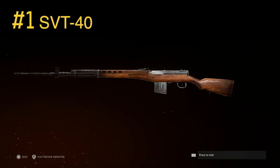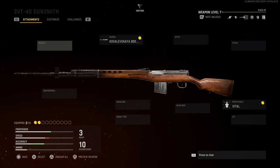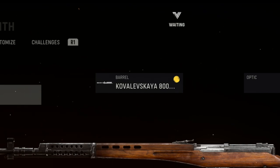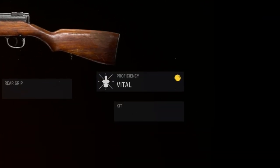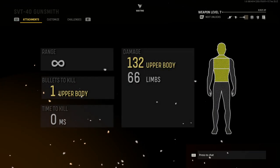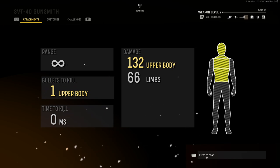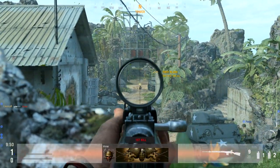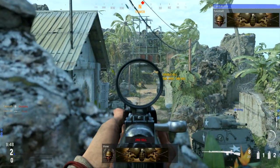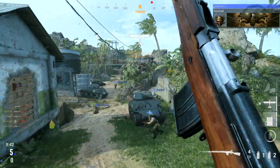Finally, coming in at number 1 is the SVT-40 Marksman Rifle. We'll use the Kovalevskaya 800mm barrel to boost body damage and vital damage by 15.8%, and the Vital Proficiency for an increased one-shot kill zone. Using these attachments will give us a one-shot kill to the entire upper body out to an unlimited range. With Marksman rifle handling characteristics and sniper rifle power, the SVT-40 is easily the best long-range option in Call of Duty Vanguard.